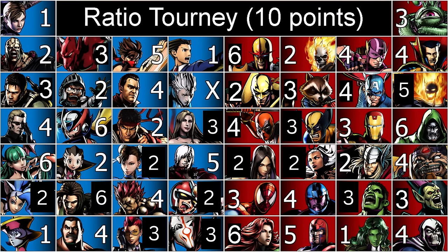Six points on Anchor Zero — I'll put him up front. That's a six-point character, and that's expensive. I can think of a lot better ways to spend my money, but who am I to say? First match of the ratio tournament.